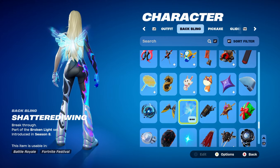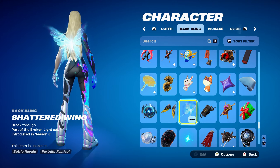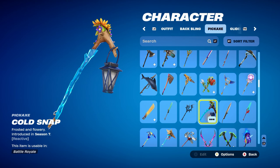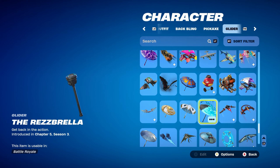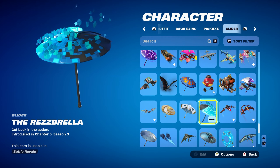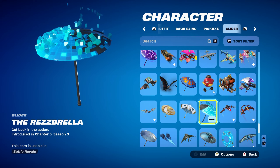The first combo's back bling is a light blue themed back bling called Shattered Wing. It's part of the Broken Light set, introduced in Chapter 1 Season 8, and it's Dream's back bling. The pickaxe is Cold Snap, introduced in Chapter 1 Season 7, using it for the light blue and yellow design — this pickaxe can be bought in the item shop. The umbrella for all combos is the Rosebrella, the Victory Royale umbrella from the Fortnite Reload game mode, which works nicely for the blue and black design.